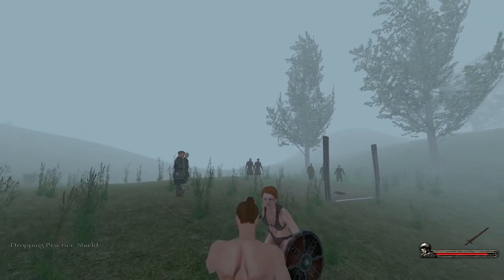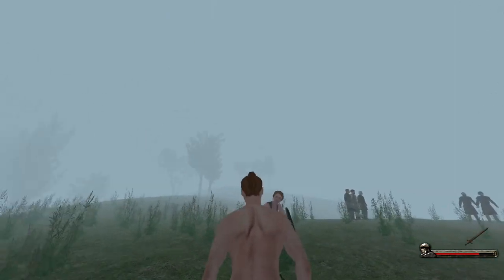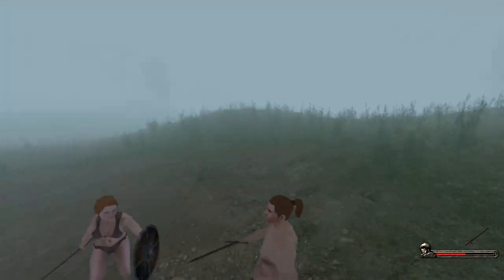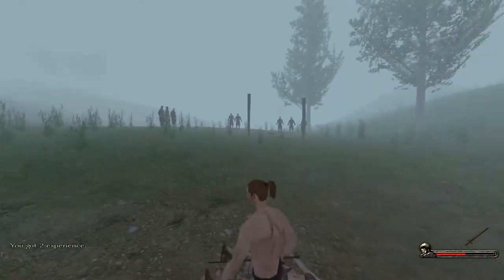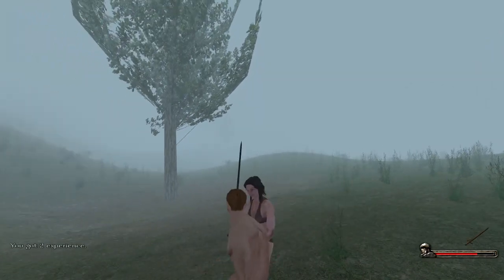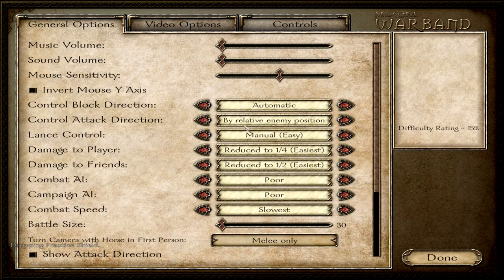To attack upwards, I have to move my mouse up. To attack sideways, I have to turn my camera. To actually thrust, I have to look down, and aiming an attack this way is pretty hard. The automatic option might seem pretty abstract and unclear to new players, but it's pretty helpful. It means that your attack direction is determined automatically — you only have to hit the attack button at the right moment to actually beat your enemy.